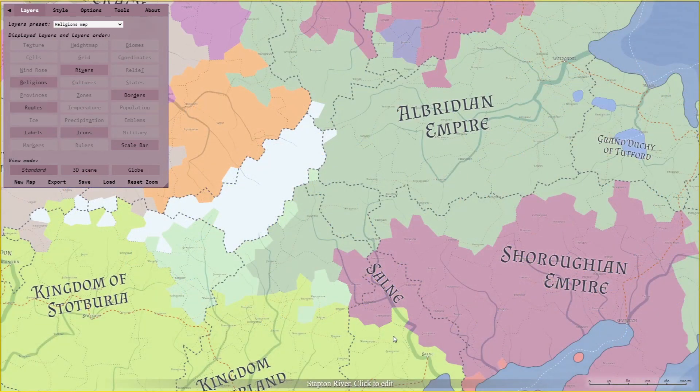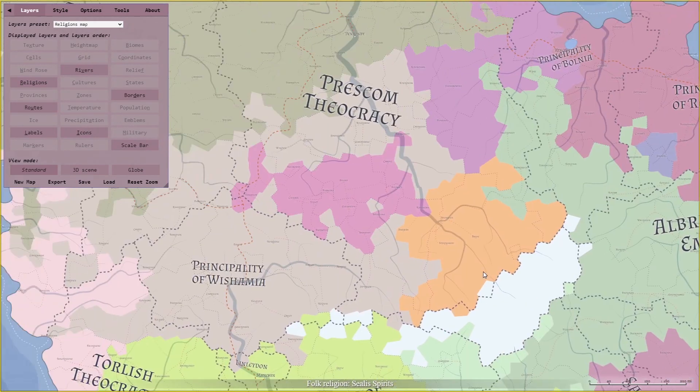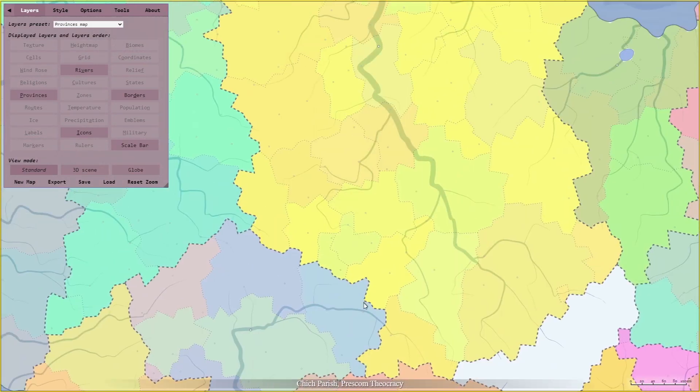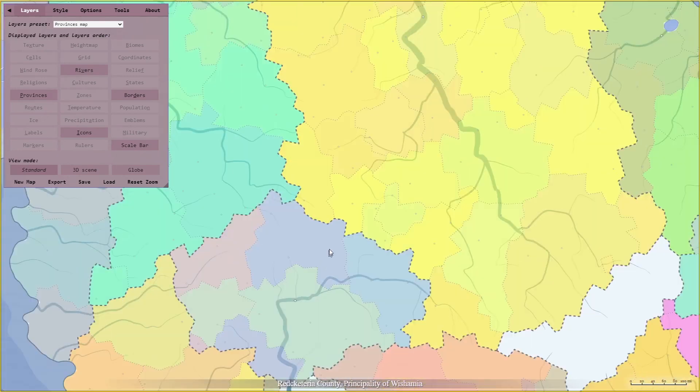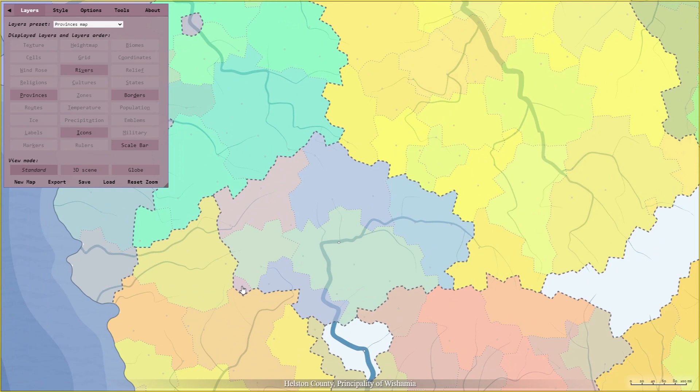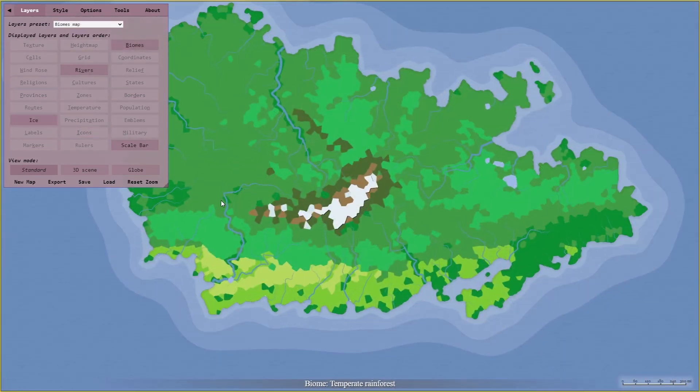The Religion Map does exactly what it says on the tin, giving you an overview of the religions of the world. I don't find this one all that useful personally, but you might find it more useful than I do. The next type of map is the Province Map. Anyone familiar with Crusader Kings will know this type of map. This map divides those large kingdoms and empires into provinces, small subsections that either Counts or Dukes govern for their liege. This allows you to also start thinking about who rules what section and who is the most likely to interact with your party.